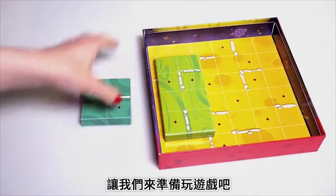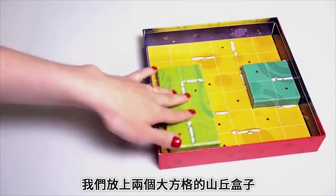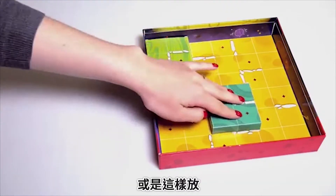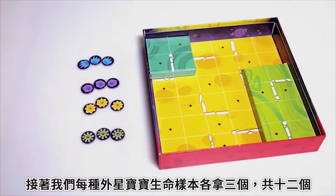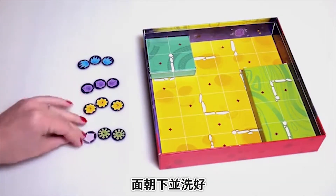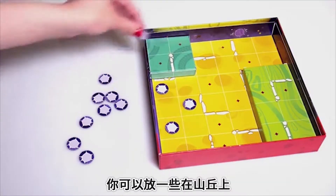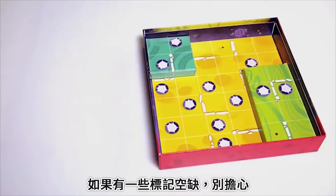Let's prepare everything for the game. Using the 6x6 game board, we'll place two hill blocks with large squares anywhere we like. Next, we take 12 life sample tokens — three of each kind. Put them face down on the table, shuffle, and then place them on the special marks on the game board. You can put some of the tokens on the hill blocks. Don't worry if some marks remain vacant.